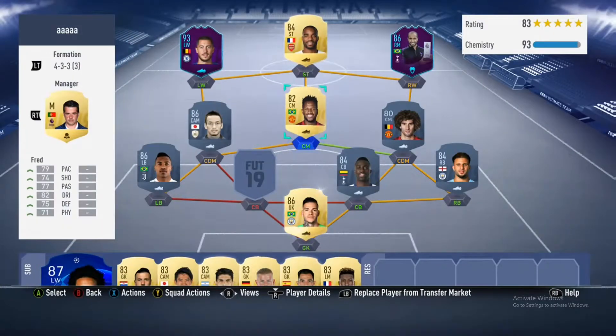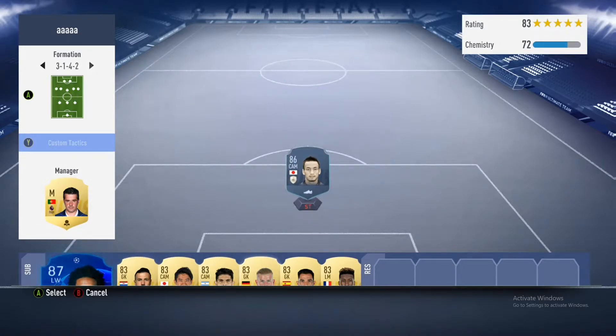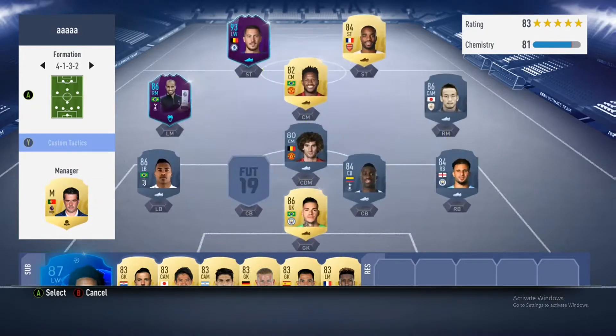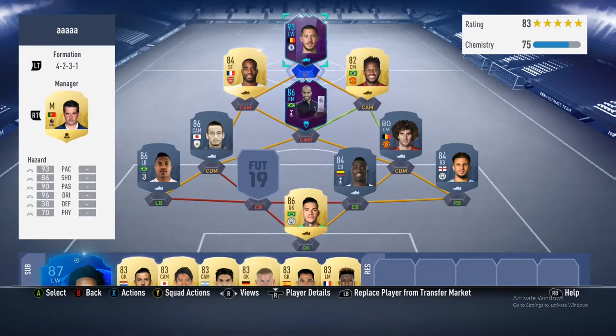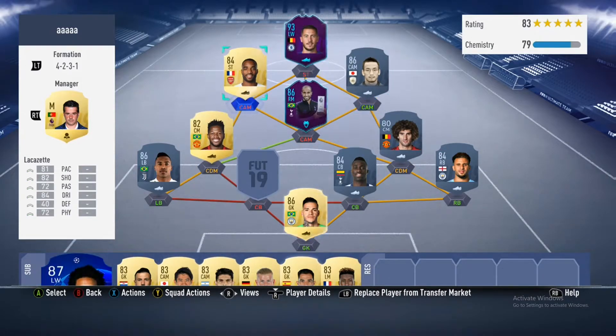I got Ederson, so this is going to be my team. Fellaini - I just love him, I don't know why, but I love that 46 pace. In game I go on defensive and run a 4-2-3-1 formation, it just looks like this during the game.